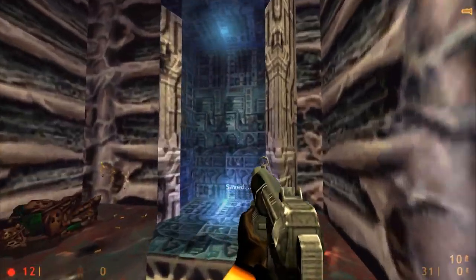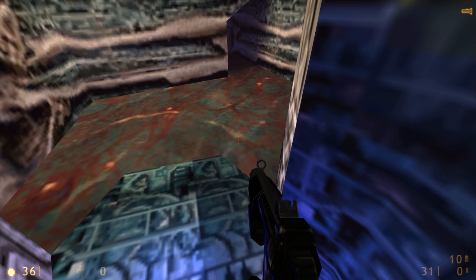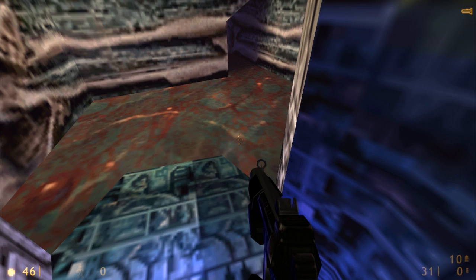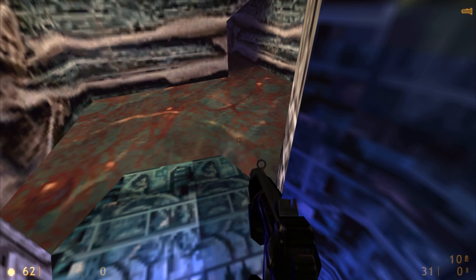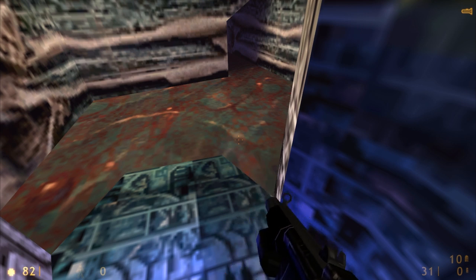We're almost dead from that one vortigaunt, but there is a healing chamber in here. For every room there's usually a healing chamber that you can find if you just look around a little bit — it's fair. Nobody's really dropping health packs, and we haven't found much energy either — just a 15-energy charge pack here and there.